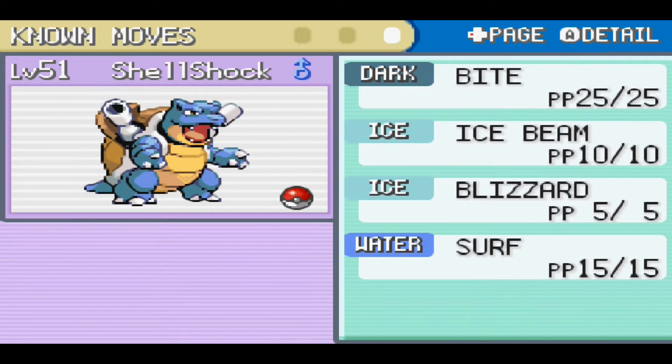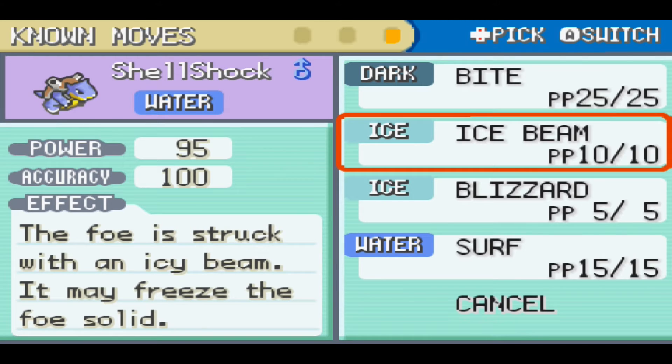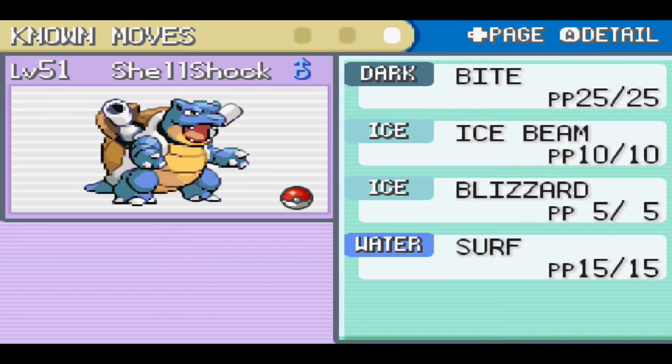Getting Ice Beam for Shell Shock took about an hour. I was going around finding hidden items like Nuggets, Carbos, and Iron to sell at Celadon's Game Corner so I could earn enough money. Ice Beam cost 80,000 total, and we didn't have nearly that much, so we had to keep selling stuff. As a result we now have a very small bag.